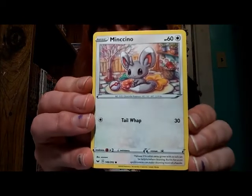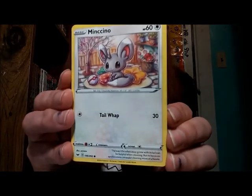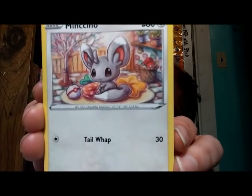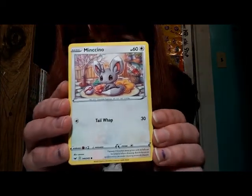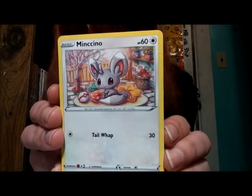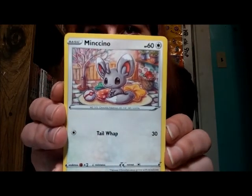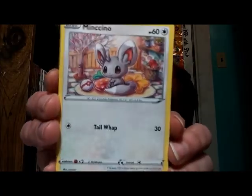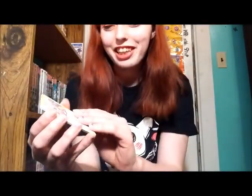All right, next up we have the tidy Pokemon Minccino. She's such a little cutie, just looking like she's ready to take a nap with her Pokeball. Honestly, this is how I look, hoarding all of my things on the couch downstairs and just trying to get through college and enjoy my life. I feel that.